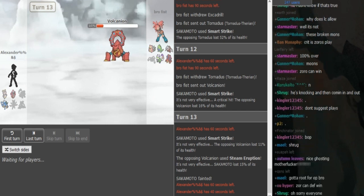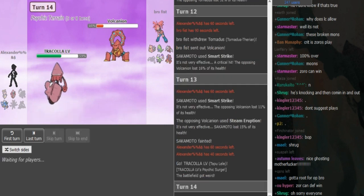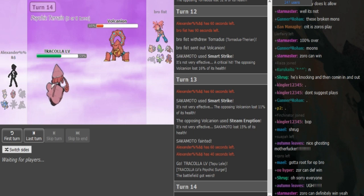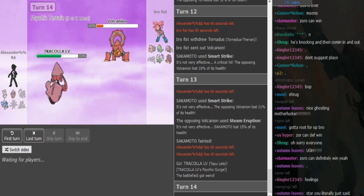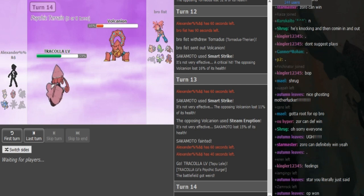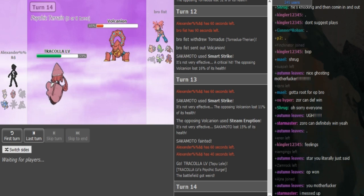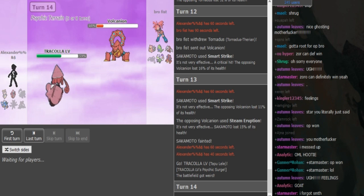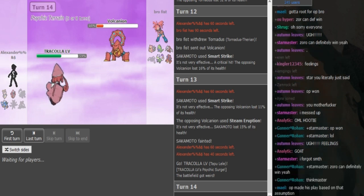He goes Lele and he's gonna click Moonblast. He can obviously never lock into Psychic when there's a Tyranitar. I think Brofist is gonna sack either the Volcanion or the Excadrill to the Moonblast. If he locks into Psychic here, that would let Slowbro set up and let T-tar in for free, so it's definitely not the play he's going to make.